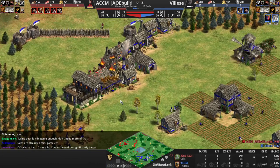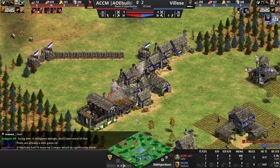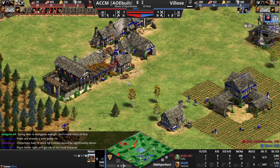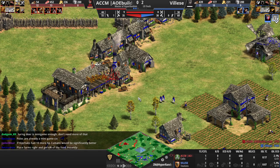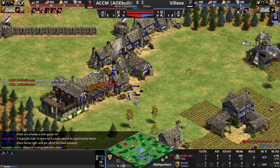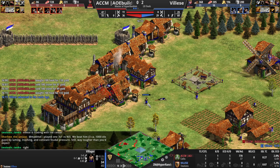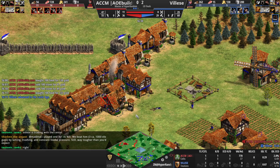Vles is just going to try to keep walling — he has a stable, so he will be able to get a knight out once he's up, and he will have the armor on it. He will clean this up, even though it has been a bit annoying for him. Thirty seconds away, and now the archers are here, so he won't be able to wall behind that easily. Now the archers are coming in — they could get a couple of villager kills. That one's low HP. Vles has to get the repairs in. He will lose one villager there — at least that's some pretty good pressure from ACCM.